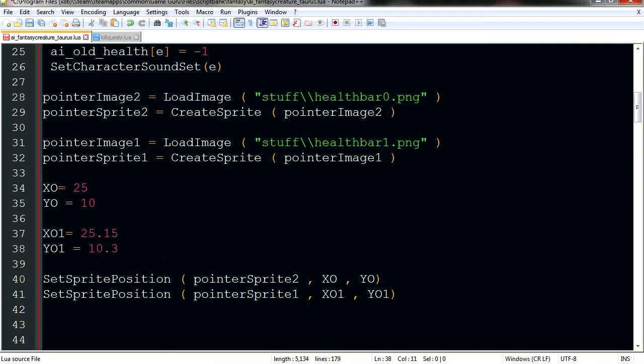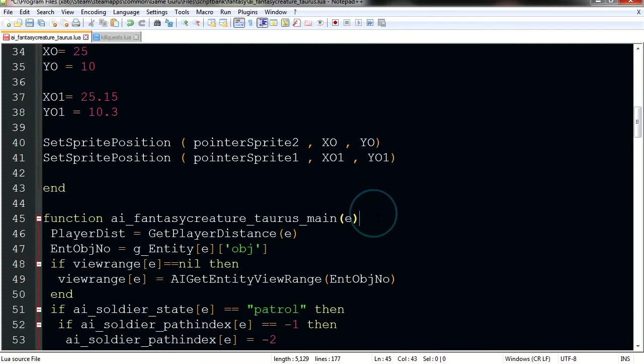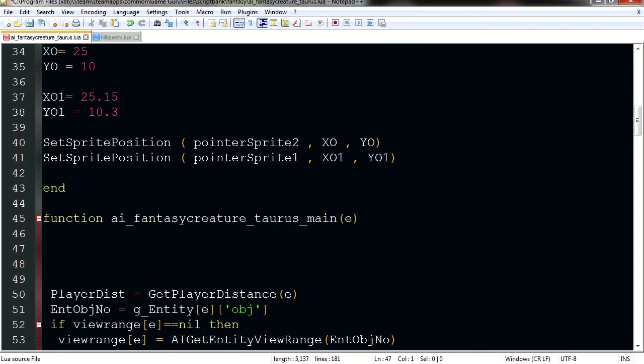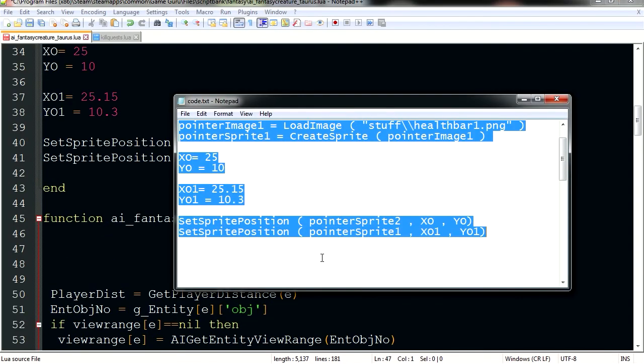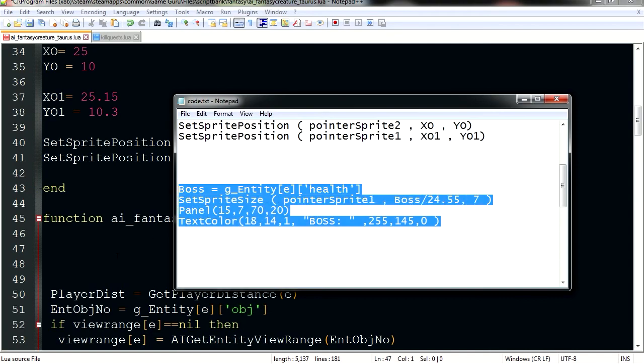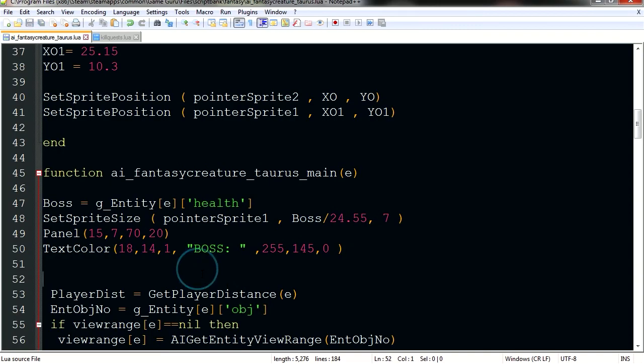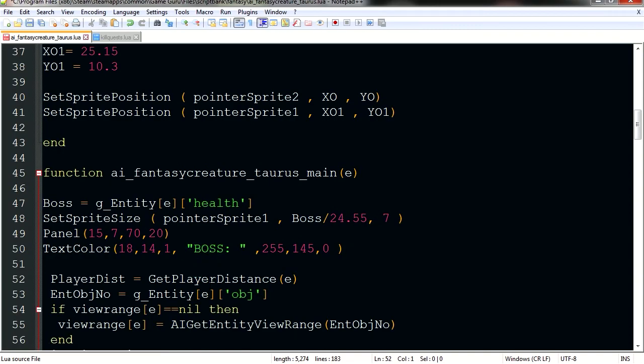These variables here are used to position the health bar. If you don't like the position of the health bar, you can simply change these variables. Now let's go to the main part - I'll make a space here and paste this code. Again, you don't have to worry about this - you can leave it like it is unless you want to modify something.